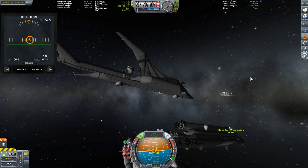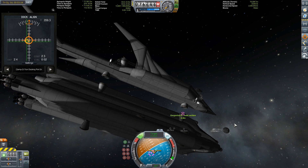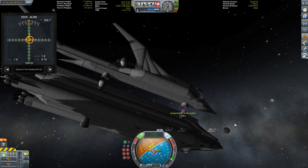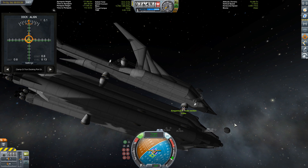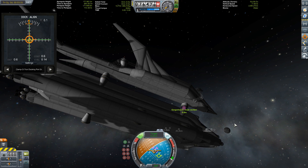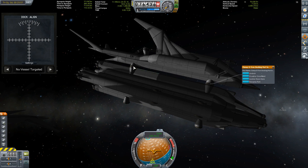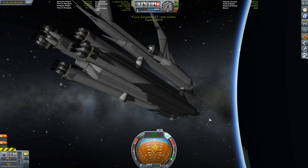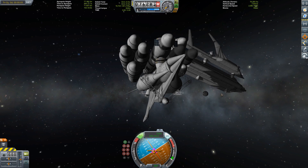This is really taking a long time because I have to fiddle around with the center of mass. I'm not using the RCS Build Aid mod, so I'm guessing where to put my RCS thrusters — or vernier engines in this case. Sometimes it works out really well, sometimes not so much. In this case it was kind of medium, but we got a dock with the main ship.